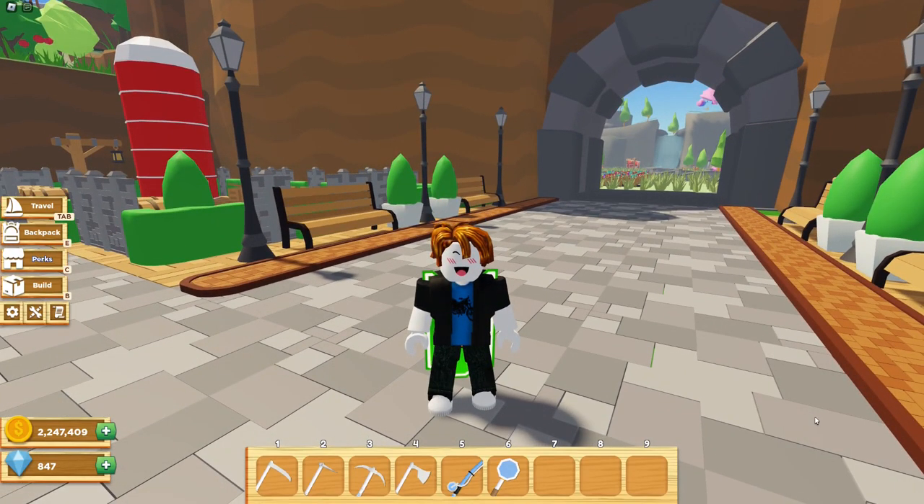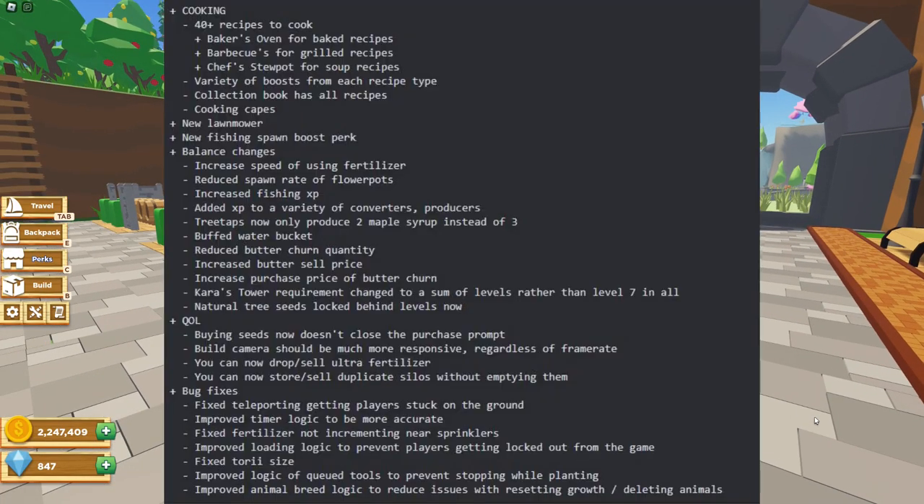It looks like we have cooking in-game now, so that's awesome. We got 40-plus recipes to cook, a baker's oven for baked recipes, barbecue for grilled recipes, a chef stew pot for soup recipes, and a variety of boosts from each recipe type. The collection book has all the recipes. We also have new capes, a new lawnmower, and a new fishing spawn boost perk.